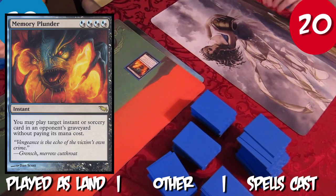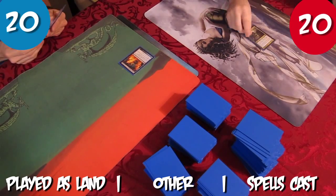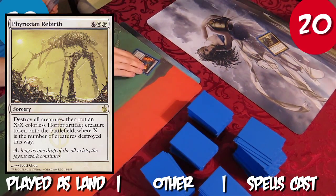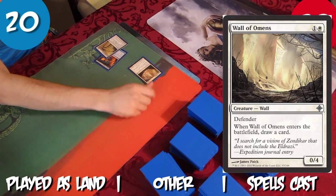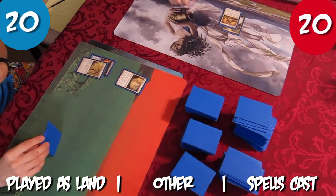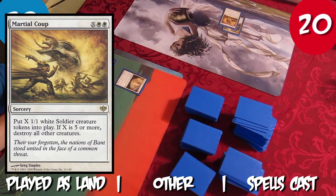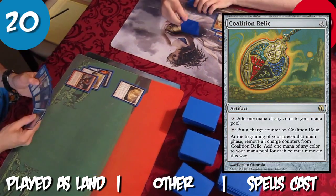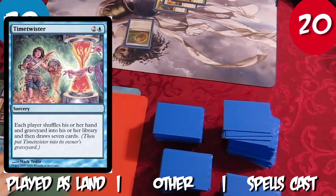Tristan starts by playing Memory Plunder as a land. Rob plays Demir Cutpurse as a land. Tristan plays Faerixen Rebirth as a land and casts War of Omens, drawing a card. Rob plays Martial Coo as a land. Tristan plays Conquering Manticore as a land. Rob plays Molder Slug as a land and casts Coalition Relic. Tristan plays Time Twister as a land.